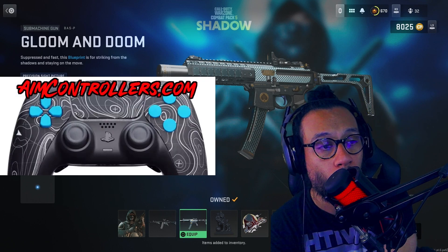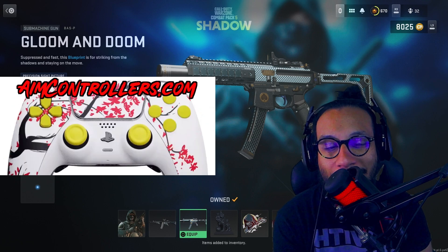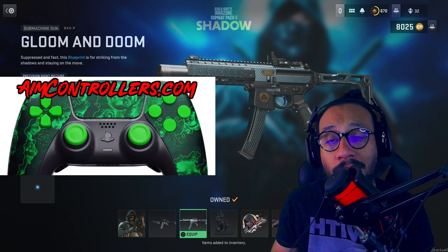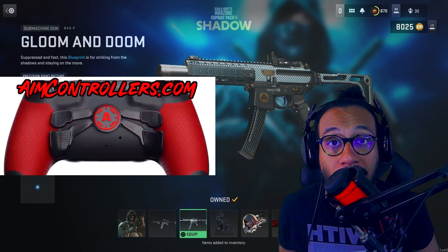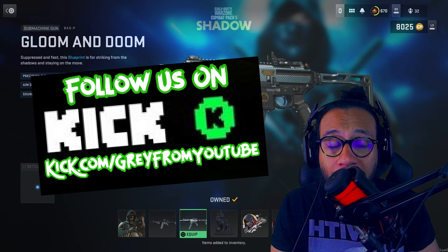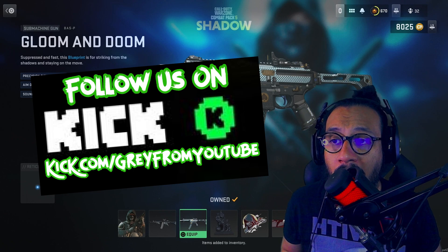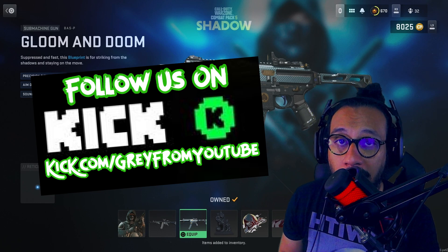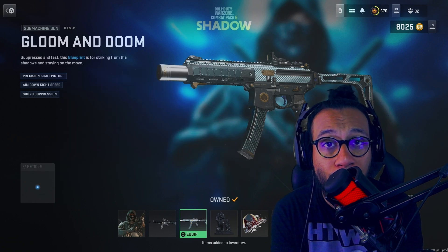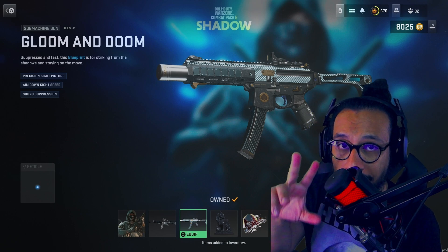If you're thinking about a new controller for PlayStation, Xbox, or PC, check out Aim Controllers — lots of customization options, use code GRAY at checkout or click the link in the description for an automatic discount. We've been streaming on Kick a lot lately — give us a follow, link in the description. Also stay connected on TikTok, Twitter, Instagram, and Snapchat. That's all for now — my name is Gray, peace.